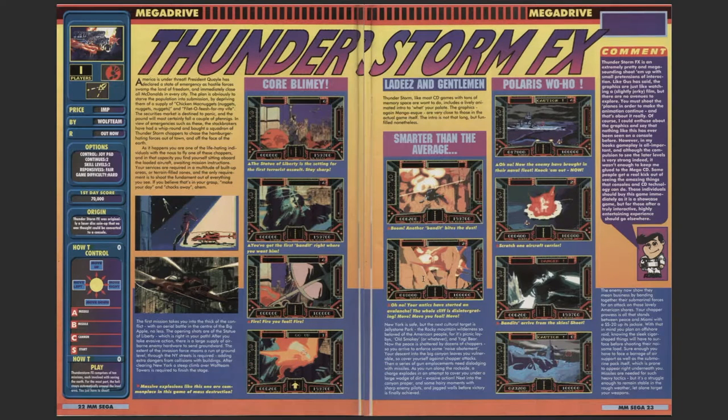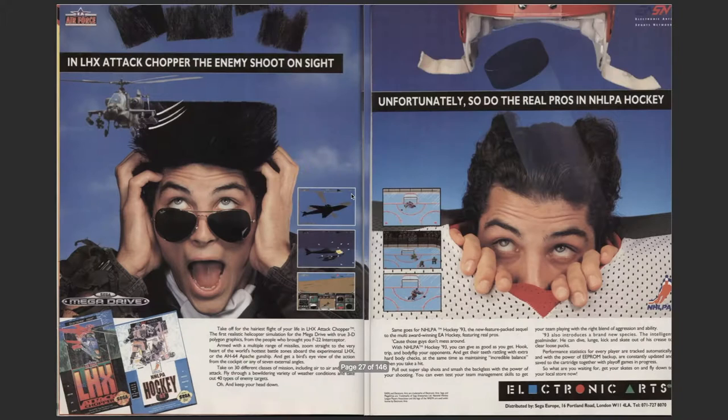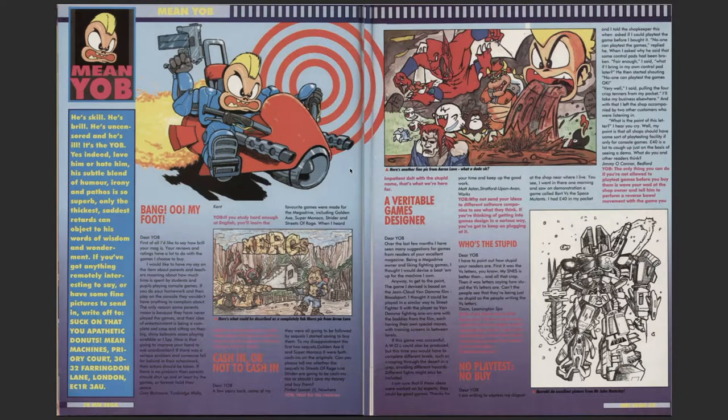Thunderstorm FX again - that's just the full motion video for the Mega CD, just a cursor probably moving around the screen. One player on CD. It's a shoot-em-up by Wolf Team. They gave it 73% overall: Presentation 90, Graphics 93, Sound 93, Playability 75, Lastability 69, Overall 73%.